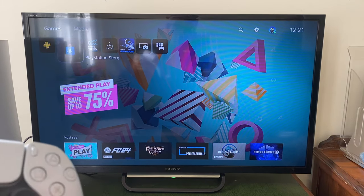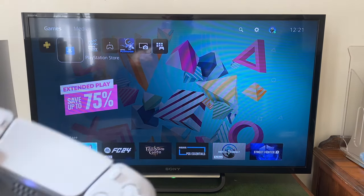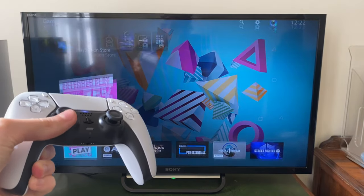So go onto your PS5, then just go into the PlayStation Store at the top here. You may need to swipe across and then just move your joystick down.